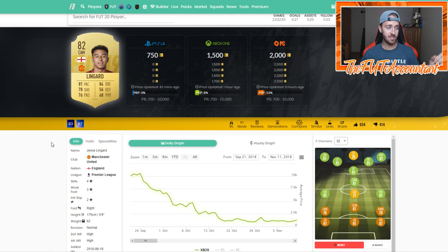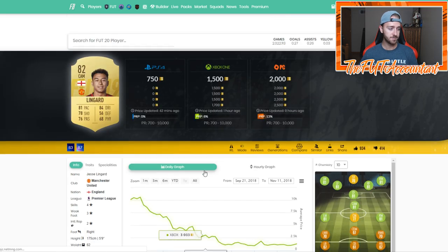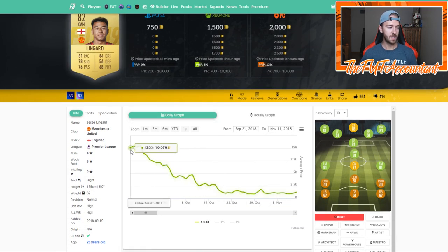Even some of these lower-rated cards like Jesse Lingard — check out this card's price. I vividly remember buying this card for around 9,000 coins every single night. I was buying it in the nighttime for 9,000 coins and it would go up in the morning to over 10,000, and I would sell for an easy 1,000 to 1,500 coins per card. That's some easy profit on a card like this — you're making really solid profits on a daily flip.